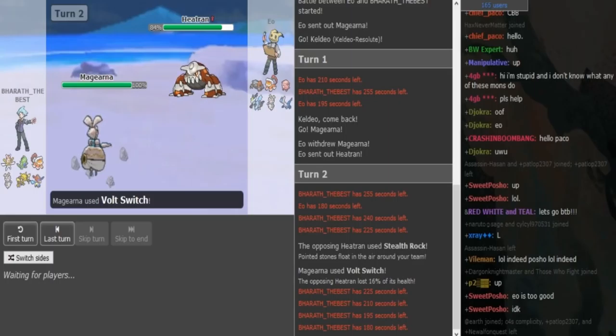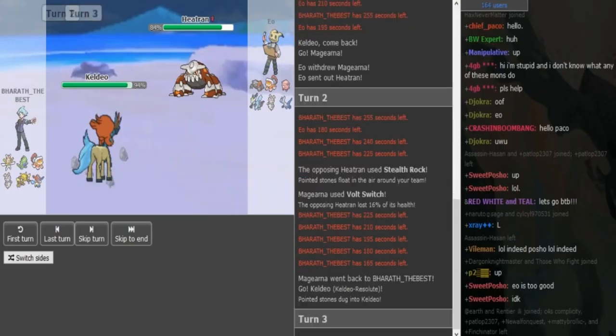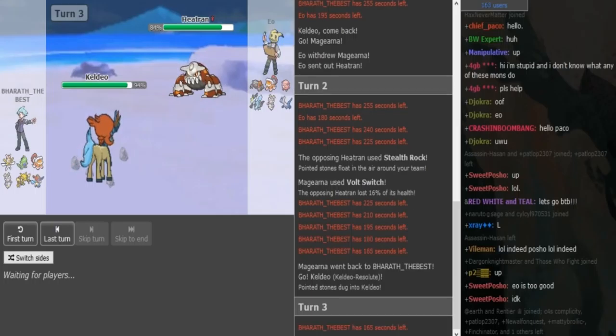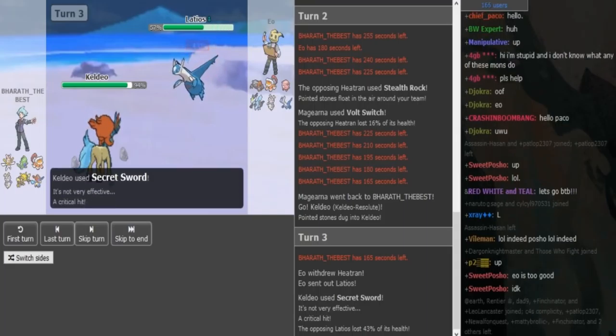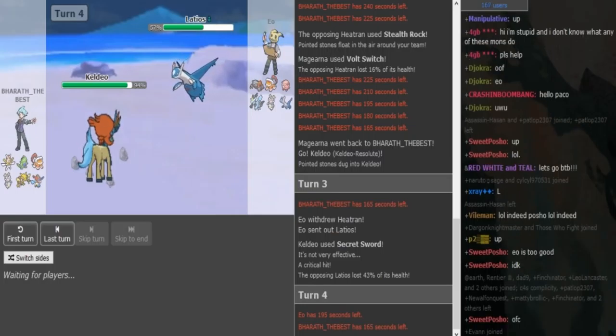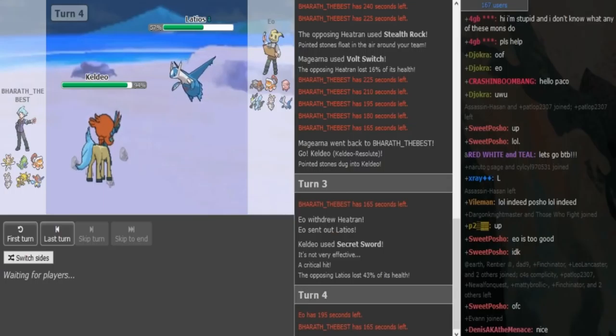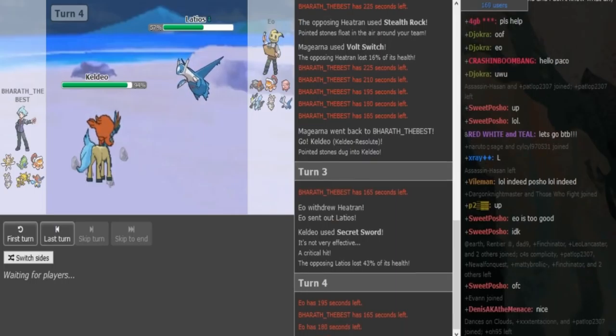I want to bring in something to abuse the Heatran. The hit did 16%, so I know this isn't a specially defensive max HP Heatran — I think it's max Speed and max or hedge Special Attack or something. I assume Heatran is Z-move at this point since I don't know its set. I go into Keldeo, though Keldeo is actually useless because he has Mega Latios, Majorna, and Chansey — Latios gets a free switch every time. I go for Secret Sword and get a crit, which is nice.